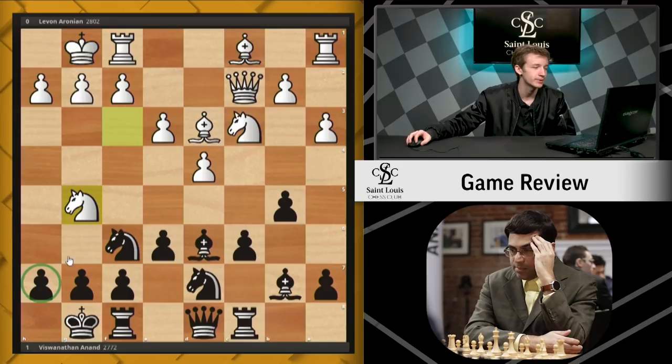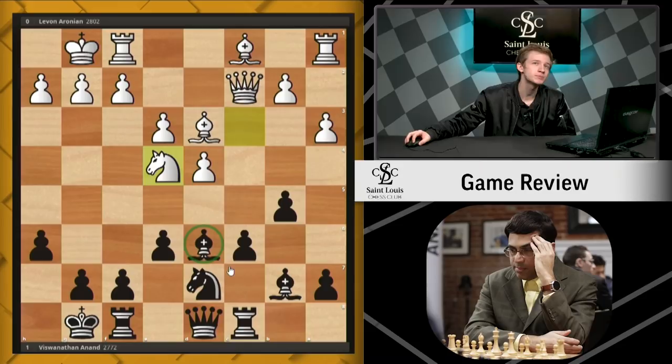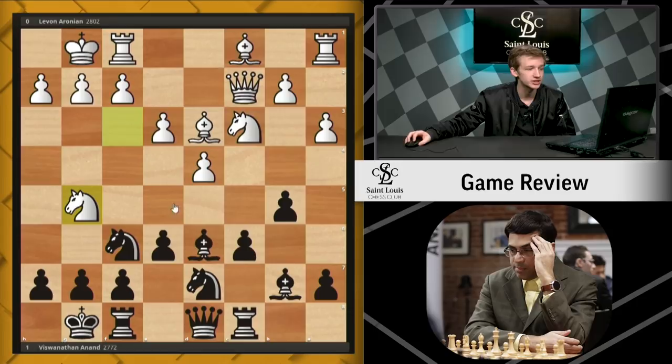There are a couple ways that black can deal with this. It might be natural to play h6, simply stepping this pawn out of the way. But now this knight will come to e4, and things like knight takes e4, knight takes e4 aren't really what black is looking for, because this bishop is going to be a little bit awkward — you're likely going to have to move it back to e7. So instead of h6, black came up with what might be a better move in c5.